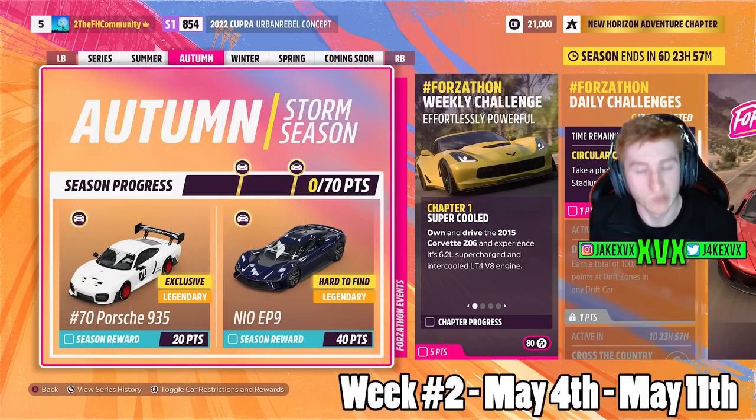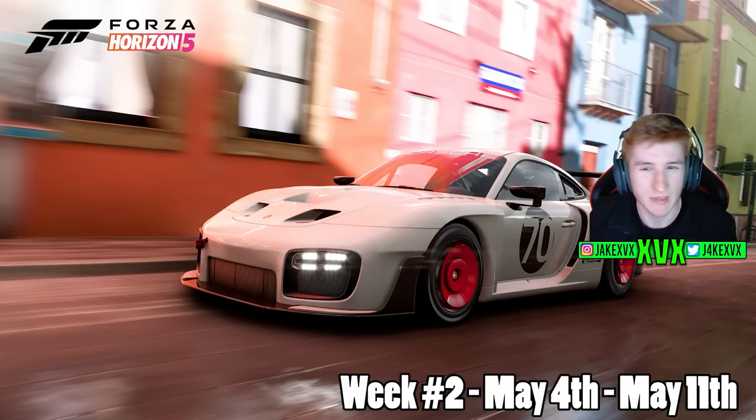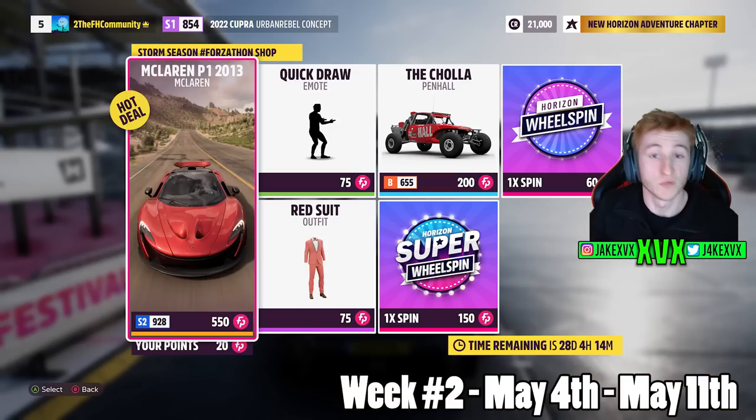The second week is Autumn. For 20 points you can get the Porsche 935, a sort of race-spec version. For 40 points you can get the NIO EP9. The Forzathon shop that second week has the McLaren P1, the Cholla (however you say that), the Quick Draw emote, and a red suit.